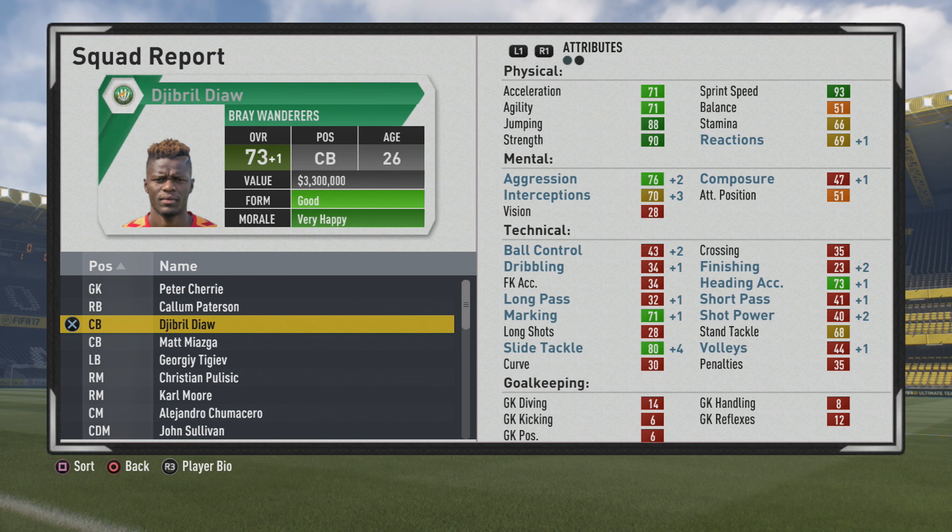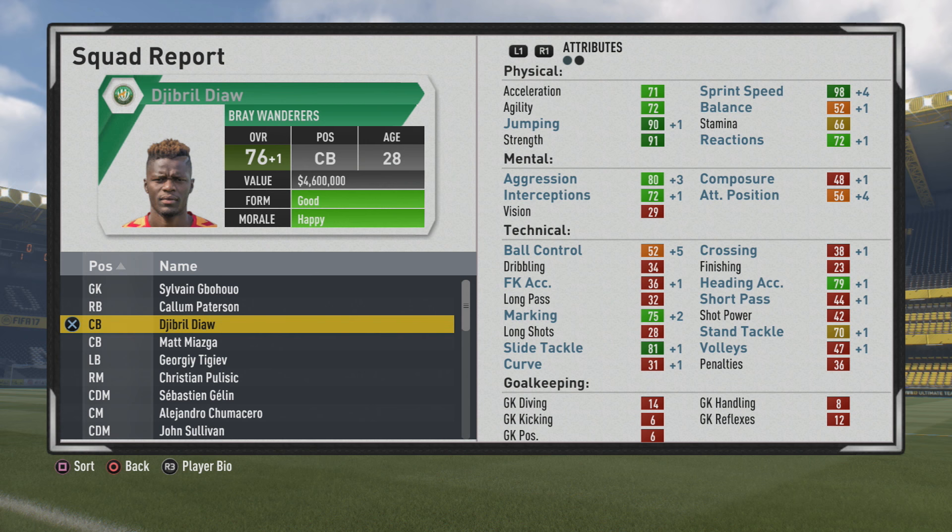He could be a very good threat on set pieces, being 6'4" with high jumping. Heading accuracy is not too bad either, and it would be very good in those defensive set pieces as well. At 73 overall by age 26, center backs do grow a lot slower in this game than other positions — you can see it here with just small increments to some areas of his game.